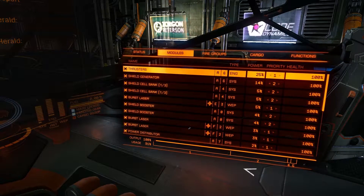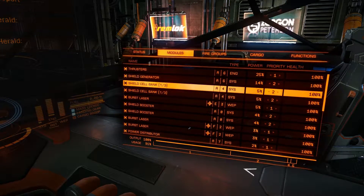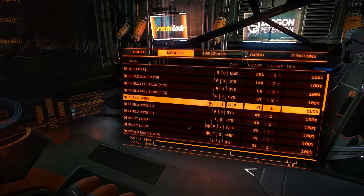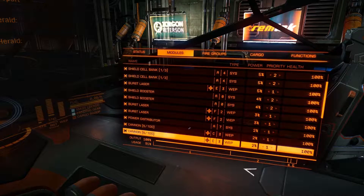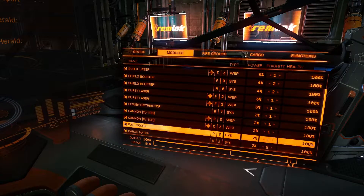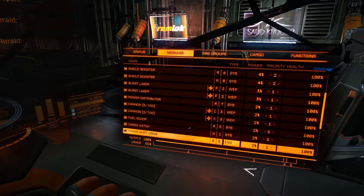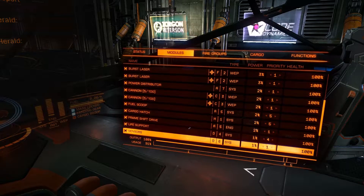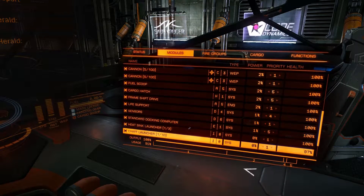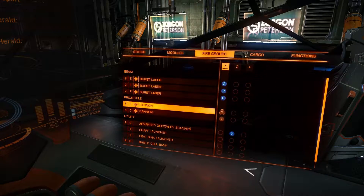Thrust is on one, shield generator has to go on two, shield cell banks are on two. Burst lasers are on one, shield boosters are on two. The burst lasers again and the power plant and chef launcher and cannon are all on one plus five. Fuel scoop should go on five. Frame shift drive is on one, life support is four — that's my early warning system. Sensors are on one, standard docking computer five, heat sink launcher and chef launcher and power plant they're on one.